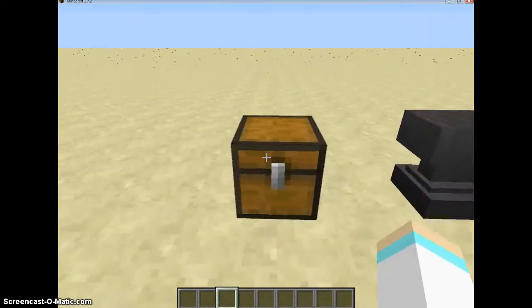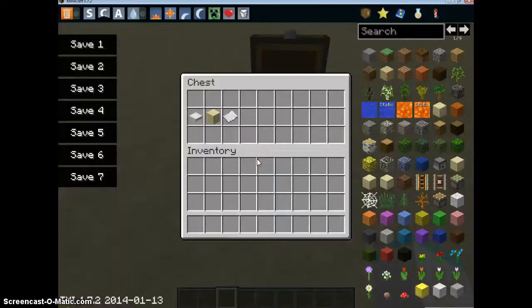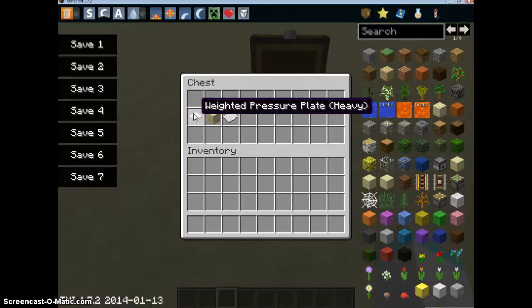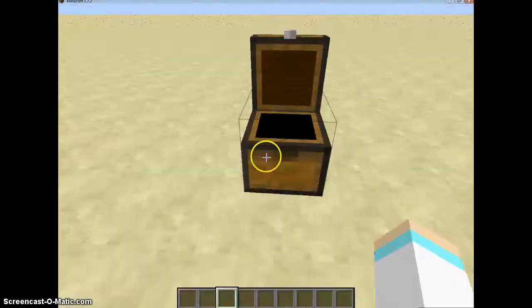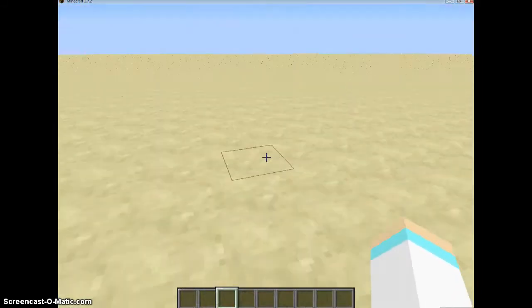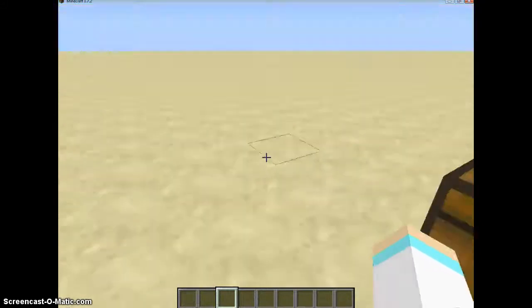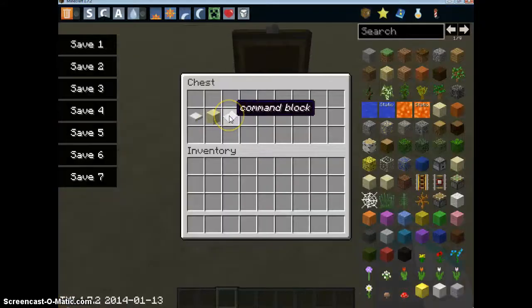So, in this chest I have what you're going to need. The first thing is a weighted pressure plate or a normal pressure plate — it doesn't matter, it can be wooden or whatever. And sandstone. I have sandstone, but if you're in grass or snow or something, you want to use whatever terrain you're in. Alright, last but not least, a command block, which I will show you. I don't have it here because I have to show you how to get it. So let's just put these down here.